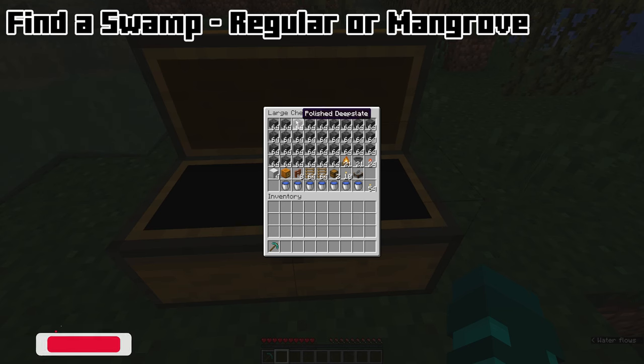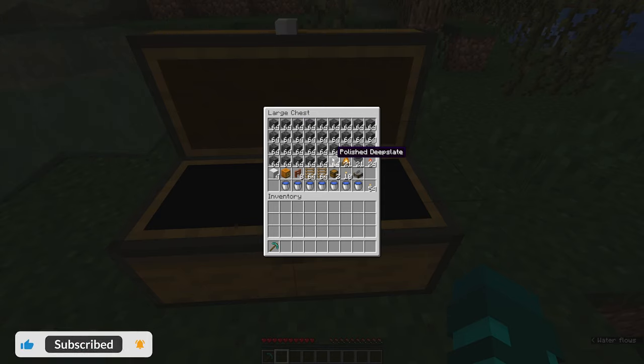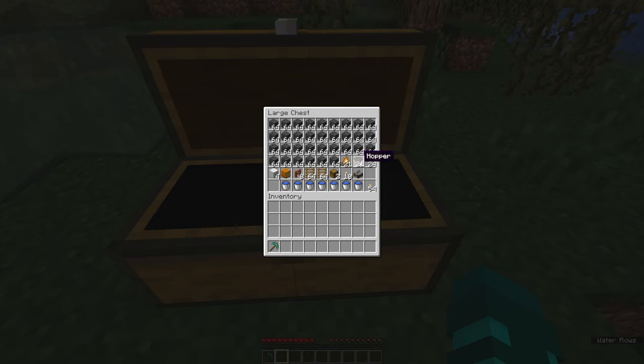If you want to follow along, you're going to need all of these materials: 33 stacks of building blocks, 21 campfires, 21 hoppers, 24 redstone torches, and 4 blocks of iron.